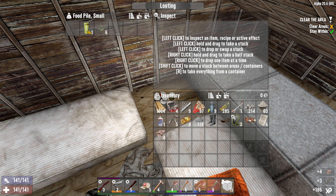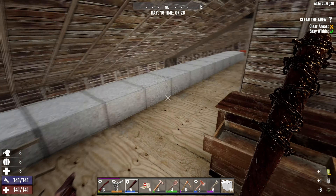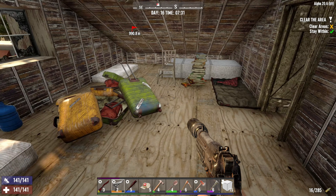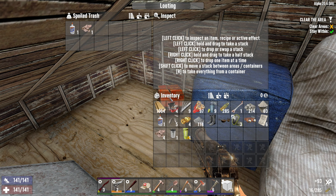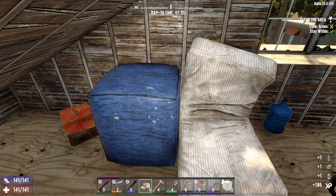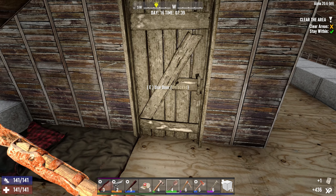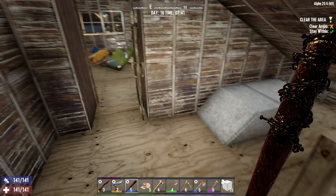We got some food. I'm going to go in with the pistol because I don't trust this at all. Okay, it seems like we are clear. A pile of books. One paper. Yeah, that makes sense. Okay, we got some stairs down right here.